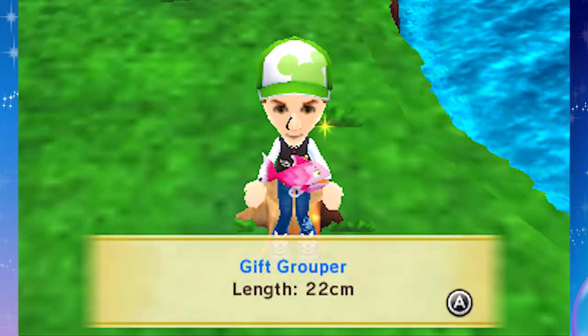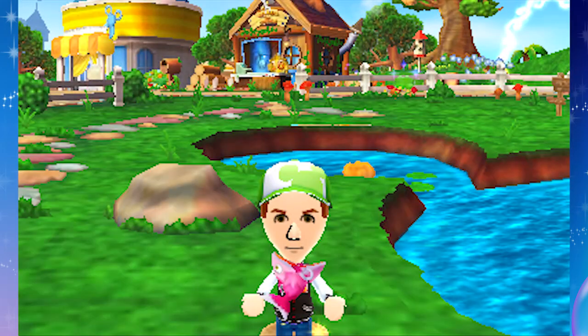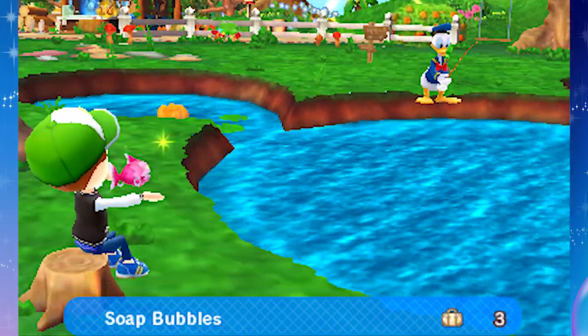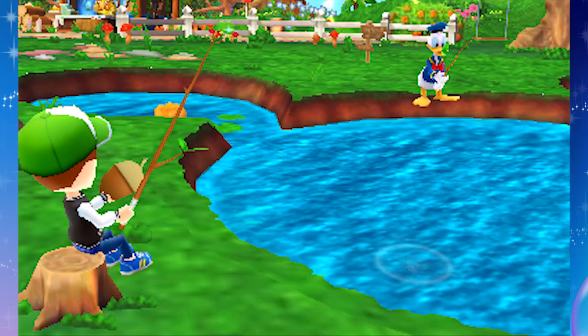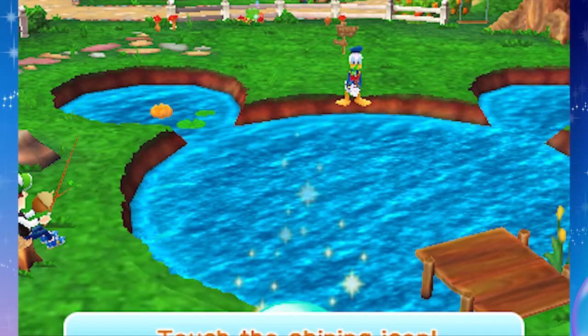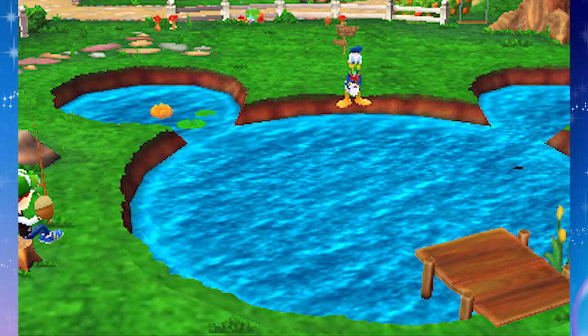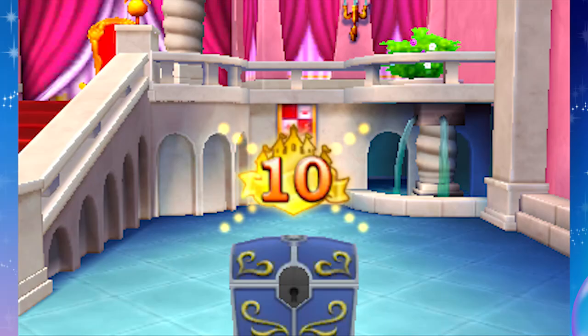Yes! There we go - a gift grouper! Just had the normal shadow there of the pike. They're all P's except for the grouper, obviously. Caught three types of fish! I wonder what we can unlock now - oh, that's enough to open the cafe! Let's go back to the king. Thank you, Donald. He helped us earn a cafe just by fishing for a little while.